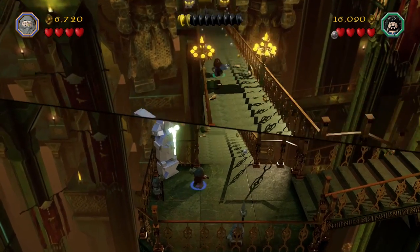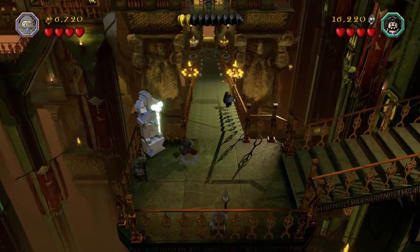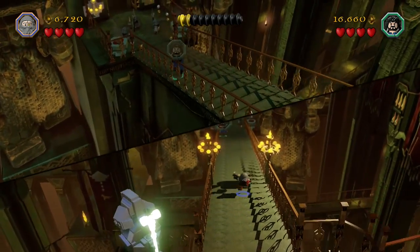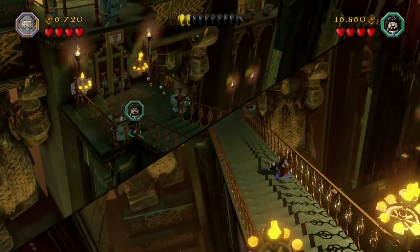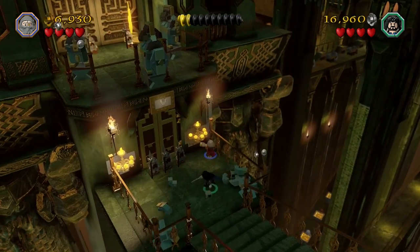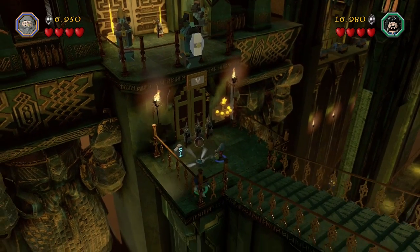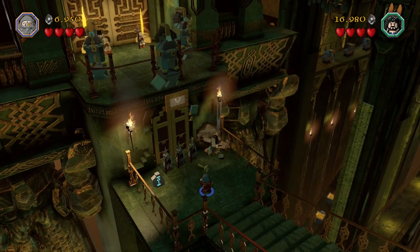They do such a good job with split screen — starting with the third Star Wars game. I want to point out these shiny things in the level. This one is made out of mithril — that's one of those things like previous LEGO games where you just can't break it on your first time through. You need to wait until later when you can unlock characters in free play or items that can destroy blocks, then you replay the level and get whatever secret is hiding there. They've always done a great job with post-game, making you play it again — that's where the real meat of the game is.